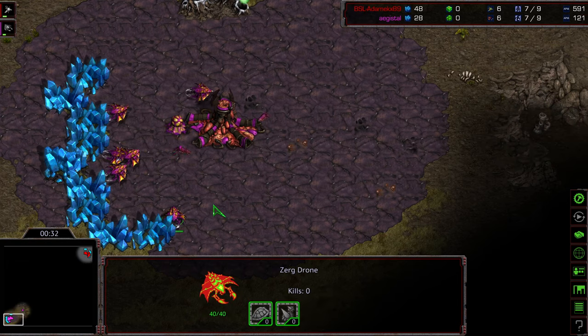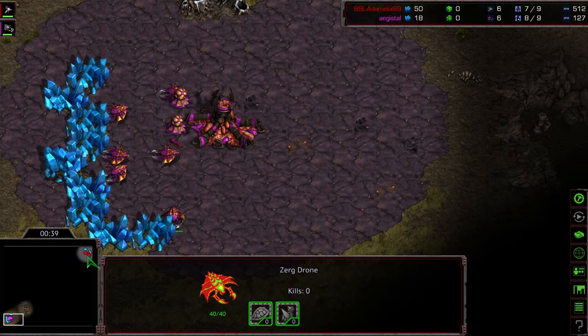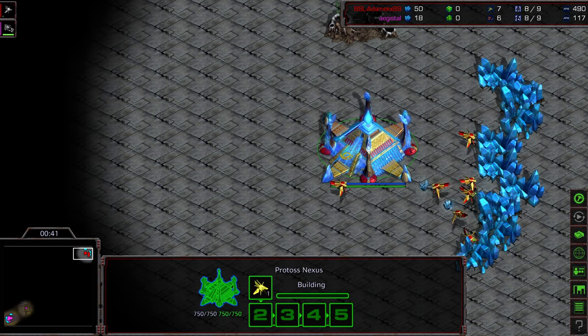Already off the bat, things not working out well for Agistal, because he's got this drone that's not mining. I think this is nerves playing into it — he does not look like he has spotted that yet, so that's going to be a disadvantage.